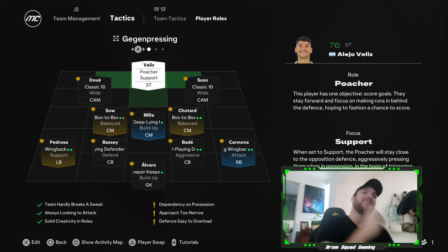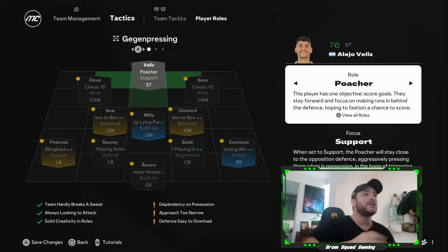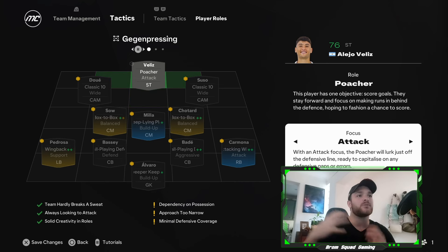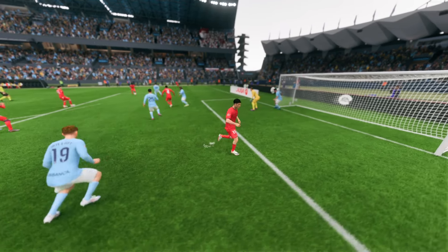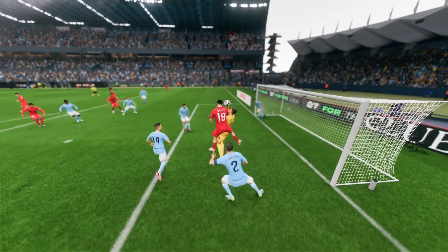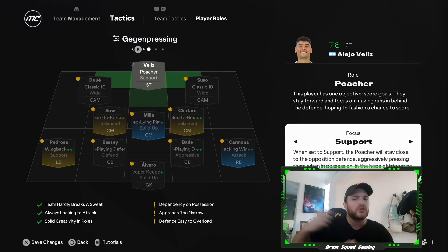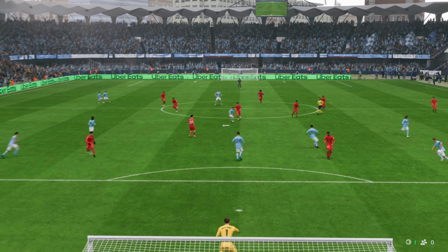Talking about the tactics and the elements added into it — I love the idea that they've gone ahead and changed certain focuses. So before we had the poacher role, for example, and that was mainly just set to attack, meaning that the player would always look to make runs in behind and be a nuisance for the opposition's back line. Whereas now you have a poacher that will still do that, but he can also look to drop off and link up play.